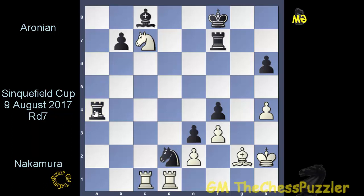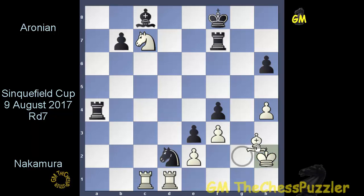Hikaru went for the hanging pawn on c7, and after capturing it in turn, Levon took on a4. The situation looks troubling for Hikaru — not only is he a pawn down, but just look at the state of his bishop on g2 and the position of Levon's knight on d2. Right now you just can't say each of these minor pieces are worth three points each. Trying to get the bishop out of the way looked like a logical option, but there was a problem with this idea, and Levon saw it right away.